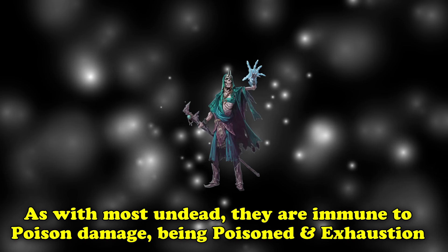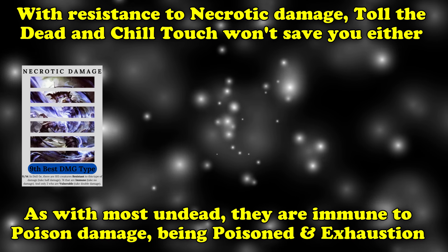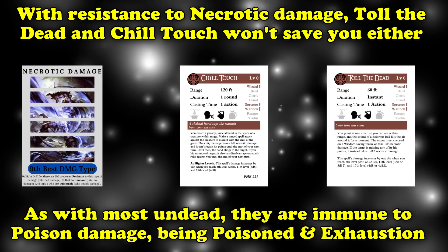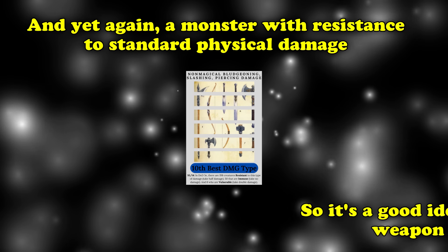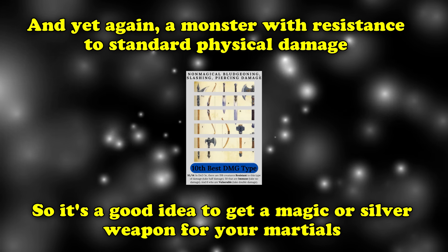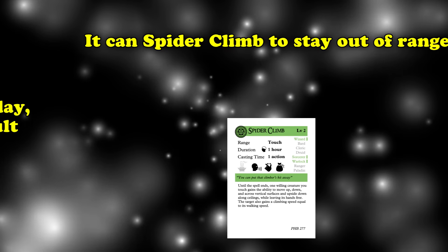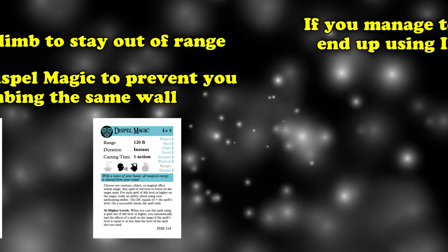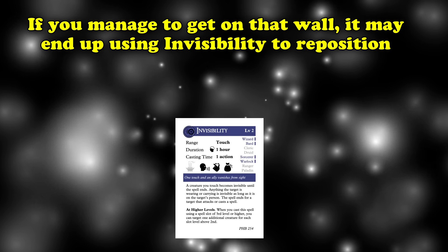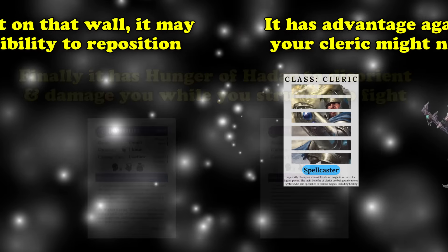If you're not prepared to fight a Deathlock, they will have the advantage of range on you, and if you make it close to them, they have claws that do almost as much necrotic damage as their Grave Bolt. As an undead creature, Deathlocks are immune to poison, the poison condition, and being exhausted. They're also resistant to necrotic, so don't use Chill Touch or Toll the Dead on them. They're also resistant to physical damage so long as it isn't either magic or silvered. It also has access to 4 spells once per day each: Spider Climb, Dispel Magic, Invisibility, and Hunger of Hadar. If your Cleric tries to turn it, it has advantage on the saving throw through its turn resistance.